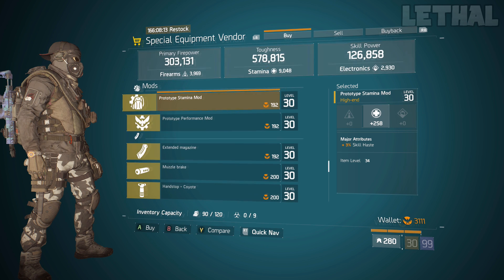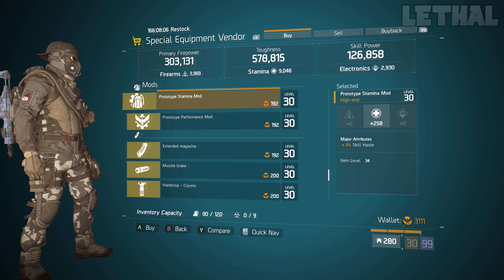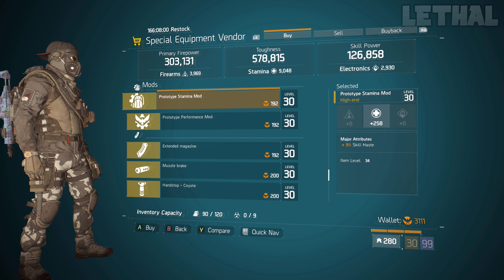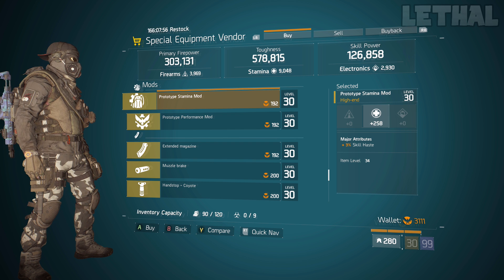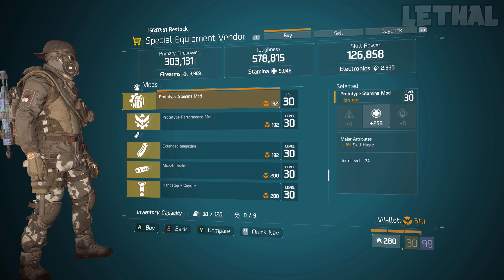Going all the way down, you want to check out this prototype stamina mod. It comes with 258 stamina and 3% skill haste. Once again, if you want to make a kind of hybrid build with a bit more stamina and you also want to have some skill haste so you can get your heals or your skills faster, this is a decent pick up. Of course it's not maxed out, but if you're missing one or are in desperate need, this one will do.